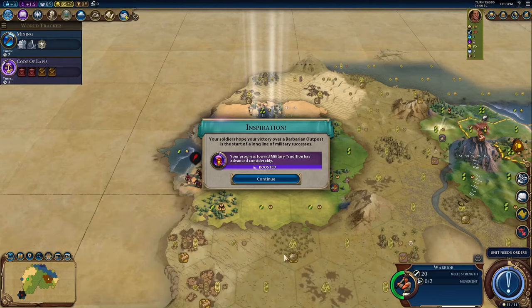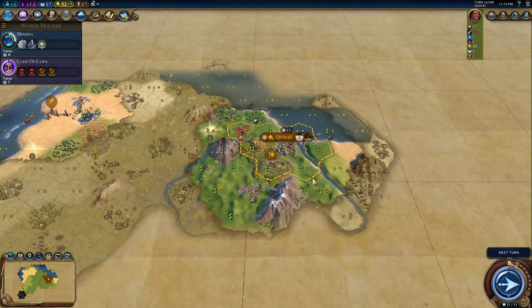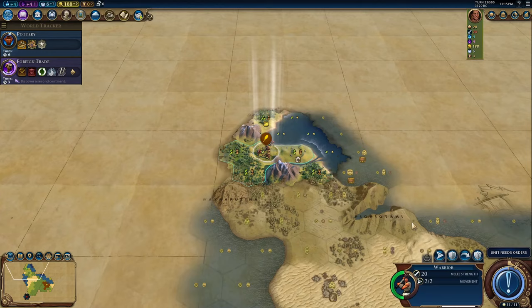The Inca are a sleeper Civ for me. I think they're pretty consistently good every time I play them, but are they as strong as other Civs or are they just generally good overall? The Inca bonus is Mita. Your citizens can work mountain tiles — they're worth 2 production and will become worth 3 production in the industrial era. They also provide food for each adjacent terrace farm, and we'll get to those later.